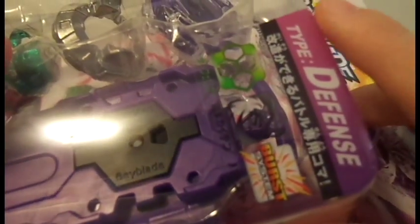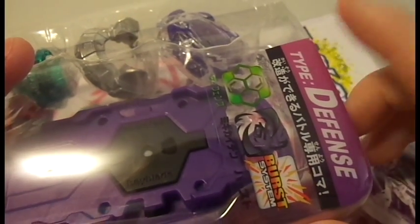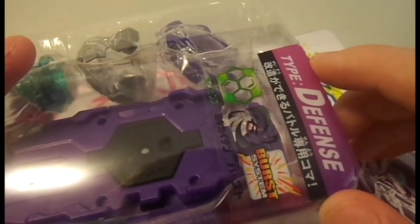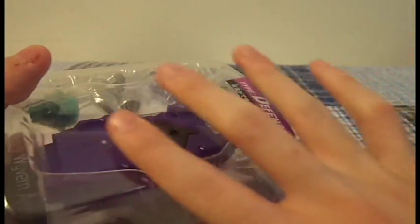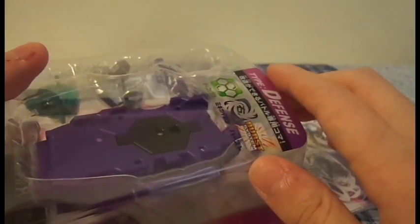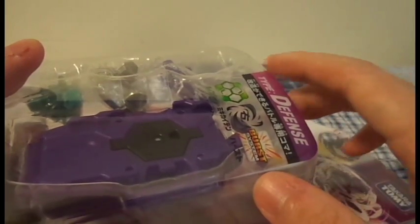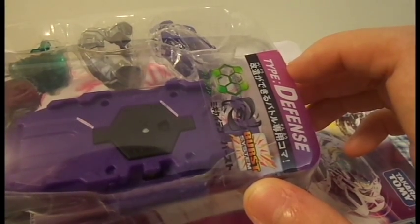It's a defense type and I thought that for the Burst series they were going to do what the Metal Saga did, where all defense types would be identified by one color. But so far that doesn't seem to be the case. We have the four starters for this series, and we all thought that Attack was going to be the blue color and so on. When Deathsider came out — which is also an attack — his sticker up here was black, so I thought it was just a design choice.